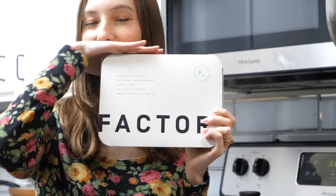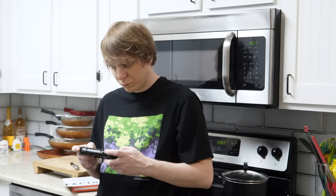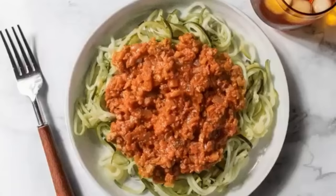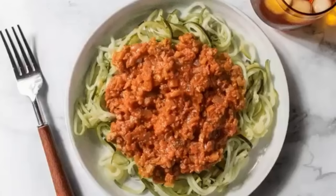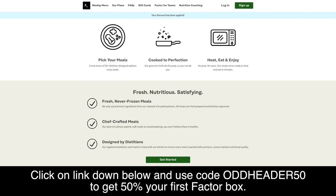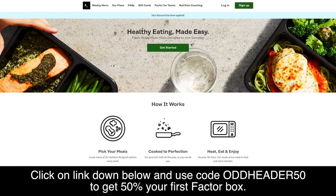Brought to you by Factor, an awesome food service that provides delicious, no-nonsense, quickly-ready meals straight to your door, leaving us more time to find better easter eggs. With over 27 meals to choose from, your meals are delivered fresh, never frozen, and as easy as possible — just heat, eat, and enjoy. Head to factor75.com or click the link below and use code oddheader50 to get 50% off your first Factor box now.